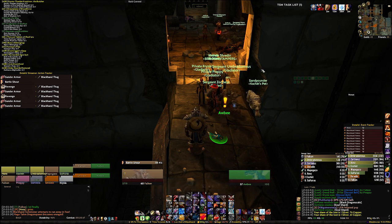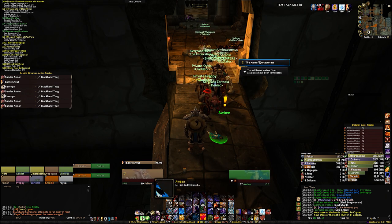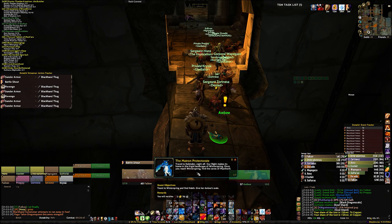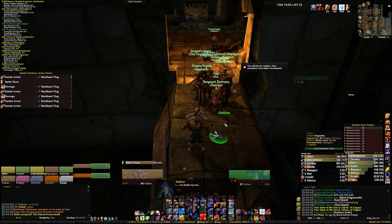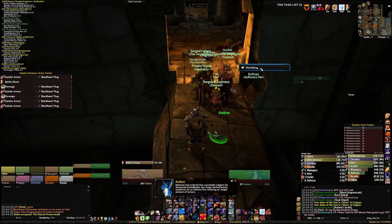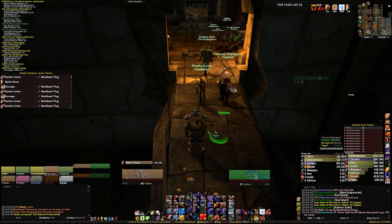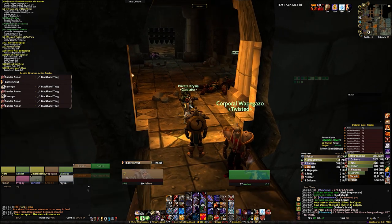You get the quest 'Matron Protectorate,' which doesn't really tell you anything other than go to Winterspring, and you're going to talk to the same night elf that you talked to for the Onyxia attunement. So if you can kill two birds with one stone, this is absolutely a great opportunity to do so.